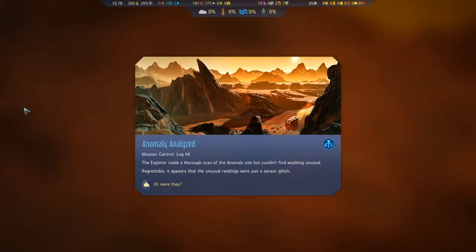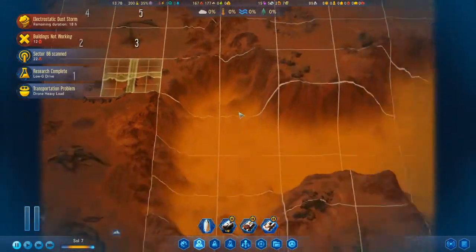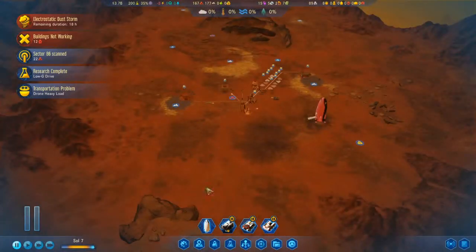Anomaly analyzed. The explorer made a thorough scan of the anomaly site but couldn't find anything unusual. It appears that the unusual readings were just a sensor glitch — or were they? Well, that might have a payoff later. Let's continue scanning around us for the moment.